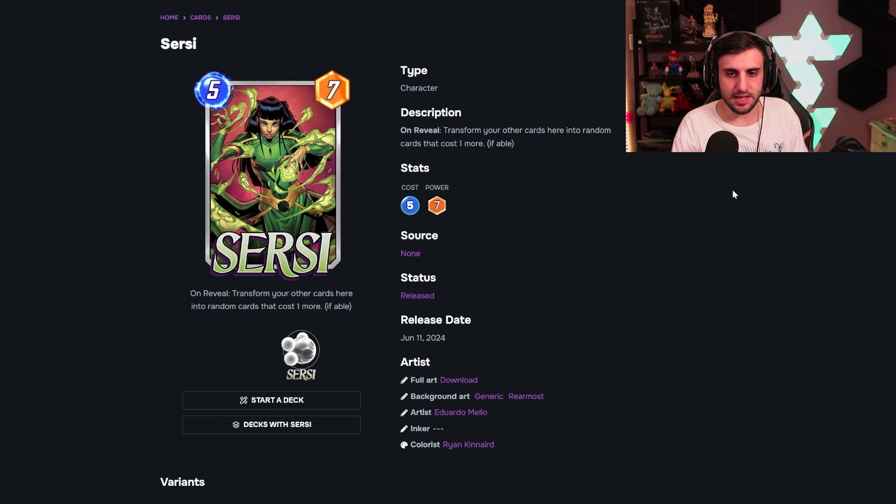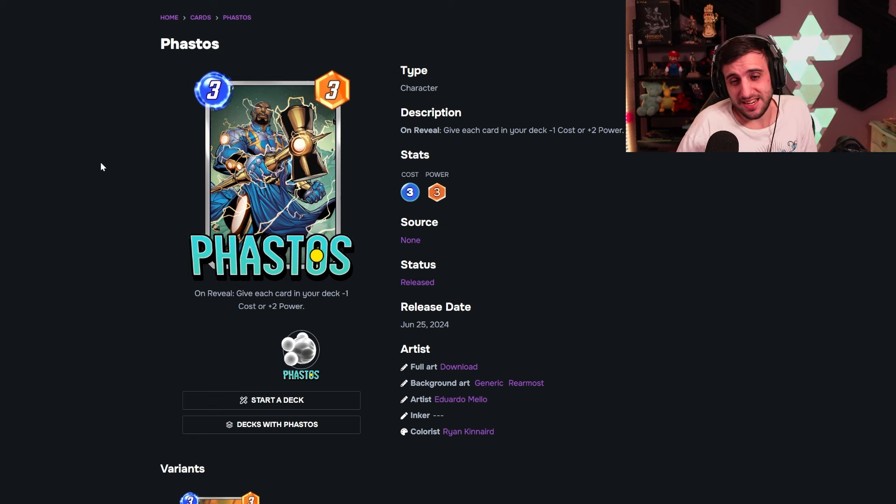Next we have Cersei. She transforms your other cards at the location into random cards that cost one more. It's a very high-RNG card. I think she gets the most value transforming lower-cost cards — two-cost cards into three-cost cards, for example. Transforming five-cost into six-cost can be very situational since six-cost cards vary wildly. She's a five-seven stat line which isn't bad, so you only need one or two good results, but you could also get negative outcomes. It's hard to plan around and hard to know exactly what she'll do.